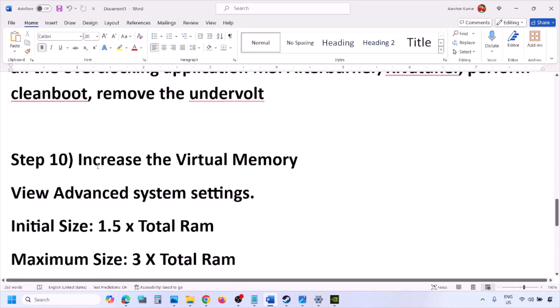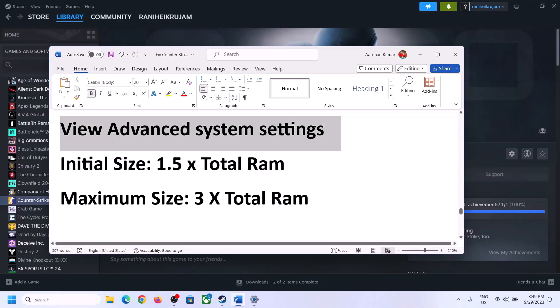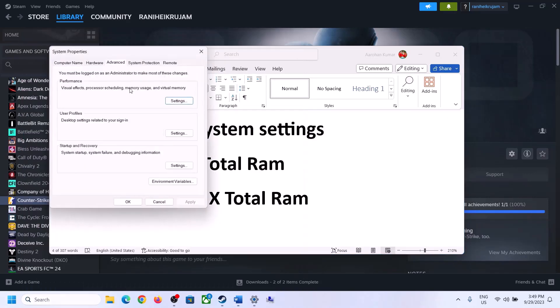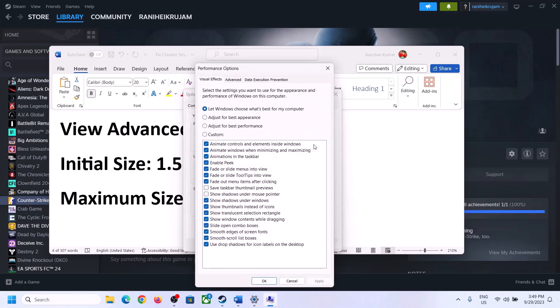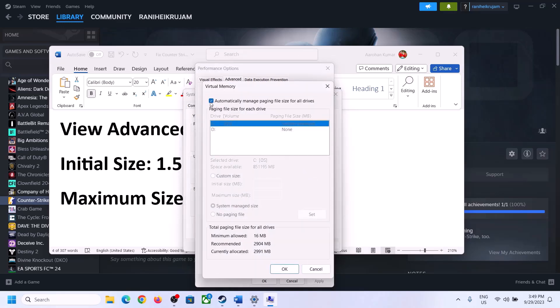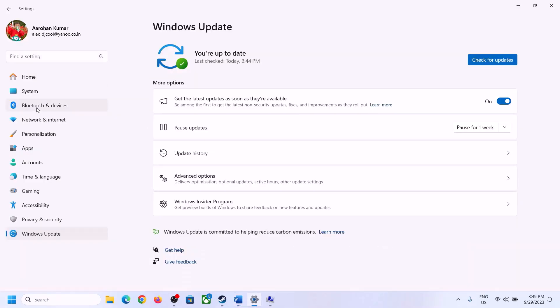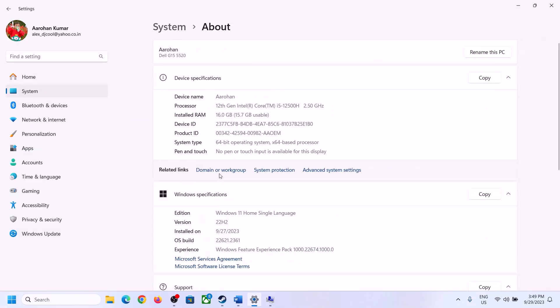The next step is to increase the virtual memory. Type View Advanced System Settings in the Windows search box, click on View Advanced System Settings, click on the first Settings button, go to the Advanced tab, and click Change. Uncheck the box which says Automatically Manage Paging File Size for All Drives. Select the drive where the game is installed, then put a check on Custom Size. For initial size, use 1.5 times your total RAM. You can check your total RAM in Windows Settings under System, then About.